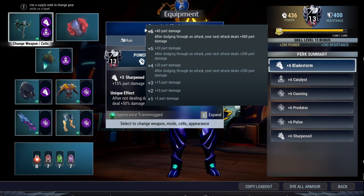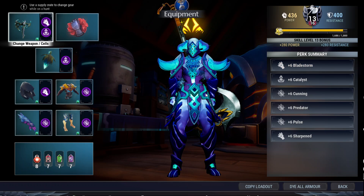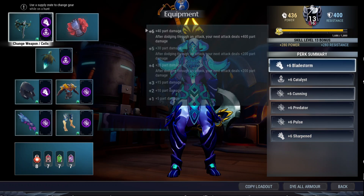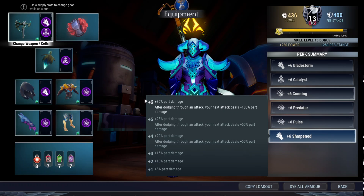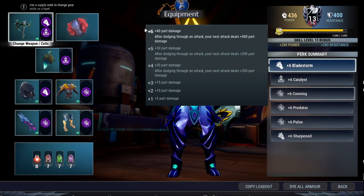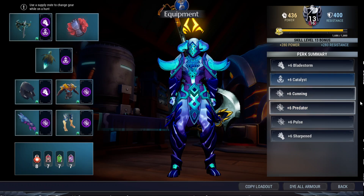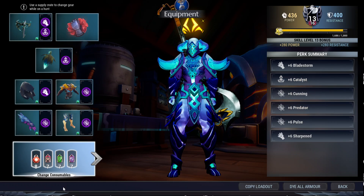I know I made this build previously, but there is a slight change to increase the damage output you can get from a single throw — and that is Blade Storm and Sharpened. Both activate when you successfully dodge through an attack. One increases your part damage by 100% and the other increases your part damage by 400%. These both can stack, and when you evade through attacks there are going to be 2 boosts going on cooldown around 4 to 5 seconds with Blade Storm and Sharpened. Make sure you don't get hit so that you don't lose your Predator.